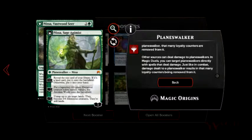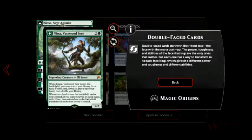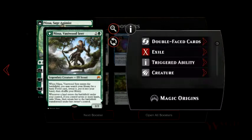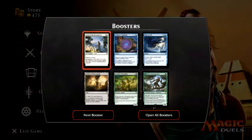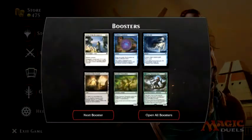So we got that interesting card. Also, double-faced cards start with their front face. We also have Grasp of the Iromancer — enchant creature, an aura. Enchanted creature gets plus one, plus one and has: whenever this creature attacks, tap target creature defending player controls. So we can tap a creature before we attack.